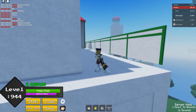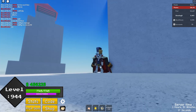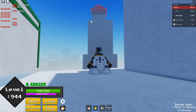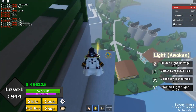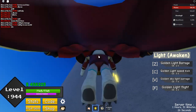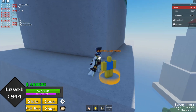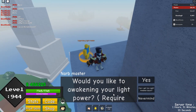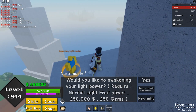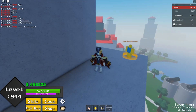The next one would be the light awakened location. You see that dude? Let's go — alright, so here we have the light awakened master.